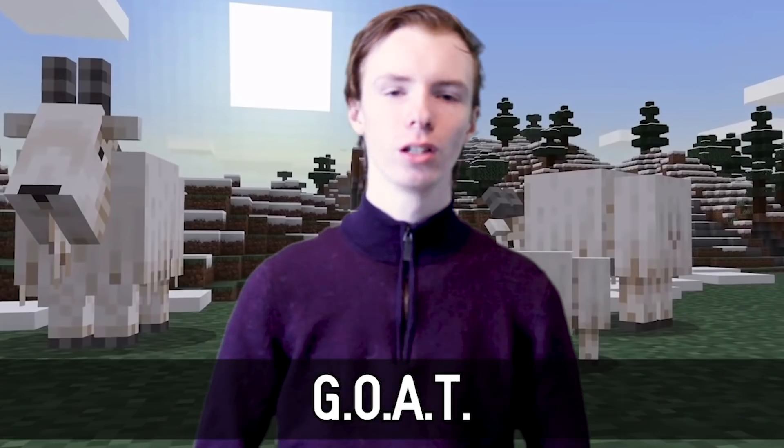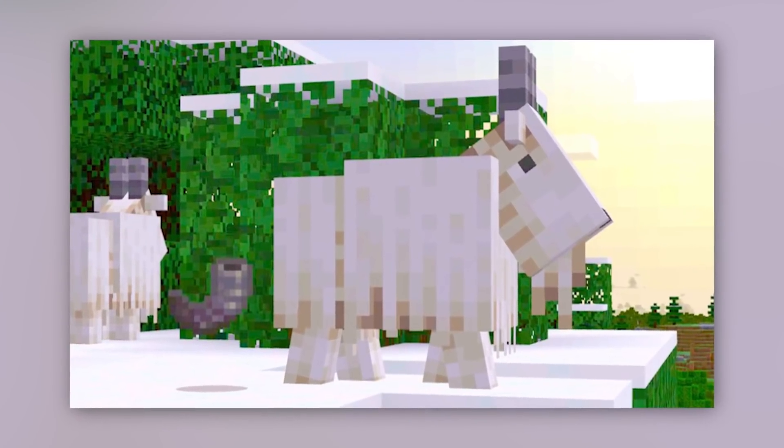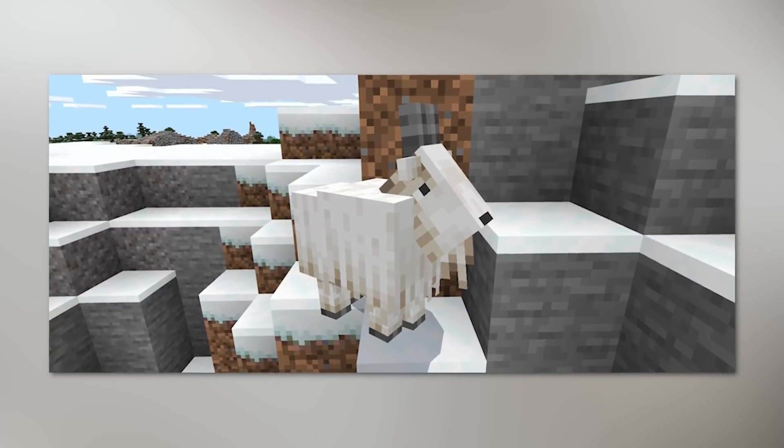Number 5: Goat. Goats are a new mob being added in 1.17 that will be found in mountain biomes. They will be able to knock entities far away and jump fairly high in the air. Goats will often attack other entities and knock them off cliffs when they get too close, excluding throwable items, vehicles like minecarts and boats, and potentially the player.